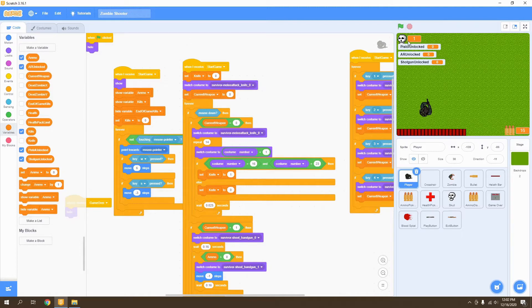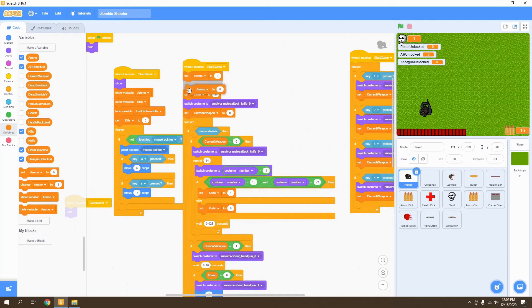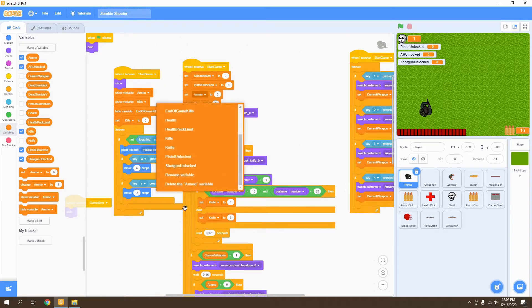Once our pistol is unlocked, pistol unlocked will equal one. Let's start by setting all our variables to zero at the start of the game — AR unlocked, pistol unlocked, and shotgun unlocked. Now that we've set them all to zero, we're going to set them to one every time our player gets a certain amount of kills. So let's hide all of them.